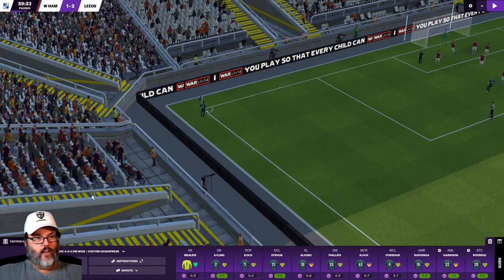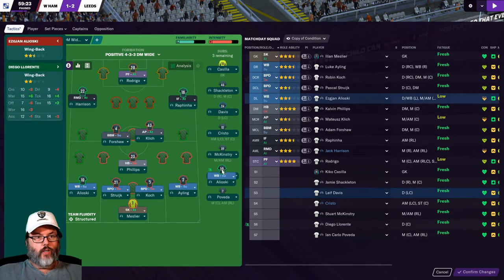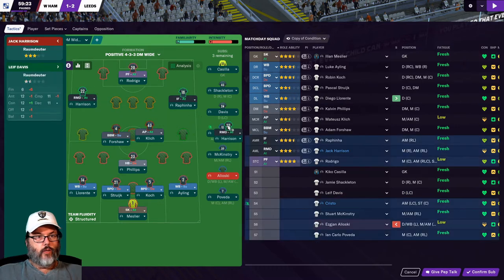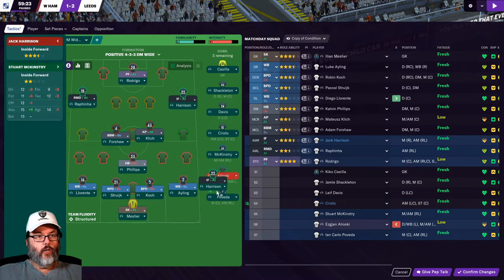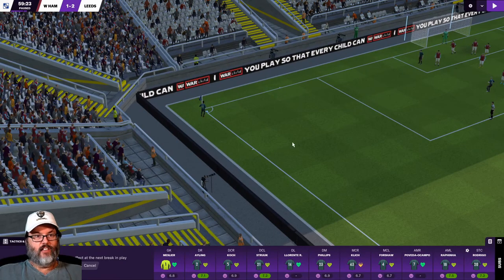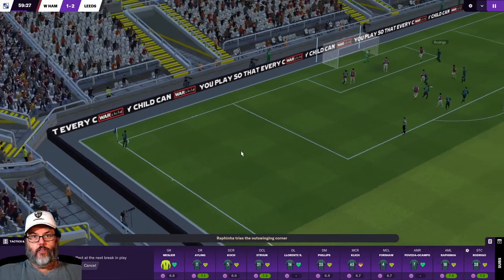Elioski's looking tired, as is Harrison. So we can put Urente in over there. I'm going to move him over and bring Pavetta on on the right — like that move. Bring on the little spark plug.